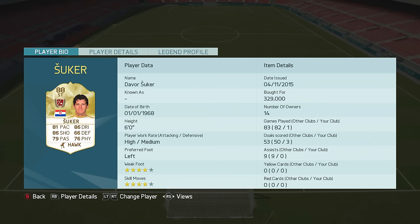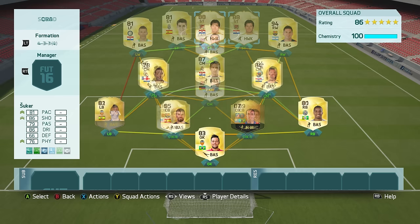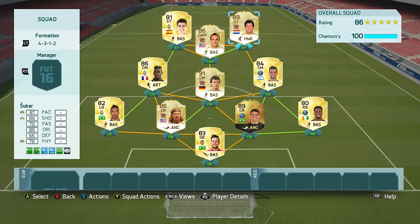The first team we've got here today that features Šuker is a La Liga squad featuring also a few Croatians. It's not a very commonly used nation on Ultimate Team, so I wanted to feature some of the better players such as Perišić, Modrić and of course Rakitić. One of the squads we used Šuker in was this 4-3-1-2 awesome squad, with in-form Thiago Silva and Legend Lalas at the back and Legend Matias and Donovan in midfield — a really strong team.